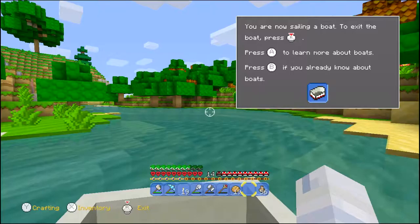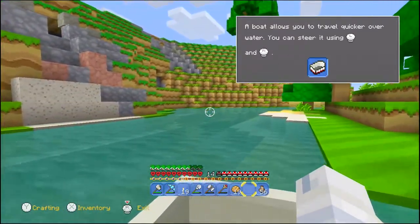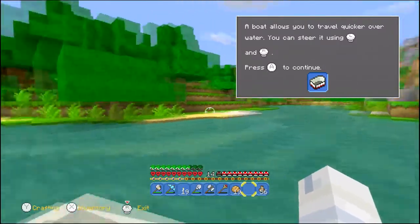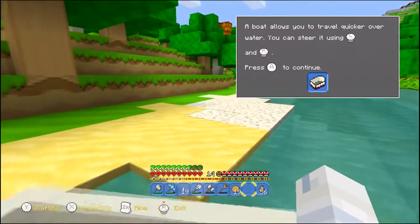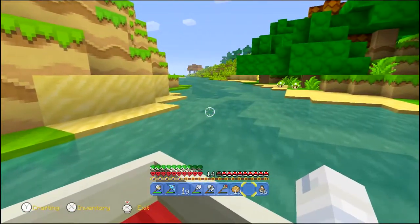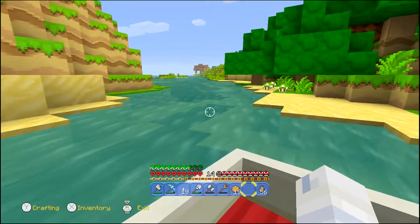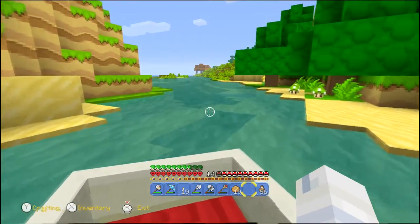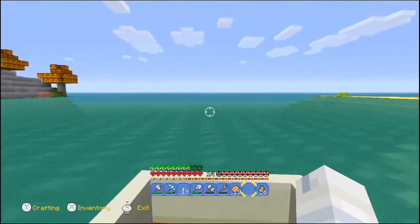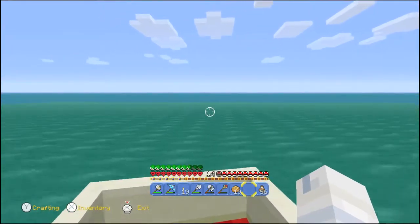You're not sailing a boat. To exit the boat, press on the right stick. Press A to learn more about boats. The boat allows you to travel quicker over water — you can steer with L and R. Wait, you can steer with R? Nope. Actually, you can't — that's a wrong instruction. Okay, yeah, this turns so poorly. Oh, it just goes the direction you're pointing. So you push forward, and if I want to turn a little bit left, I can just kind of move it to the left.